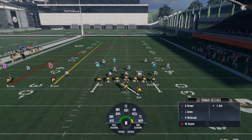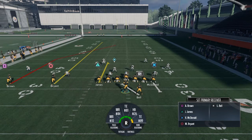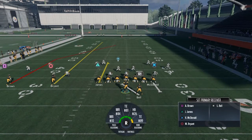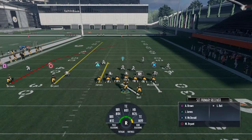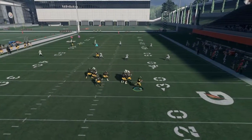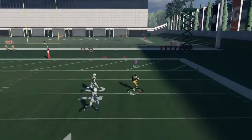The shotgun plays work way better on the right hash marks. So we're on the right hash when we are in PA Post Shot. The rock concept — same concept — is definitely going to have the streak and the post, but the difference in shotgun is it's going to be a hitch instead of an out. Look at those two deep blues on the right side of the field — they're nowhere to be found.